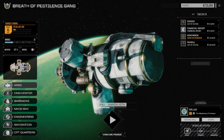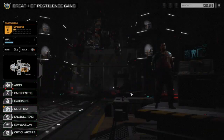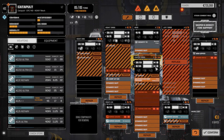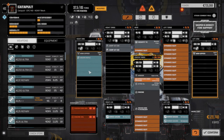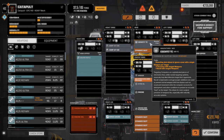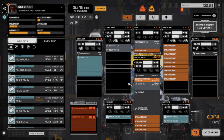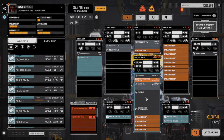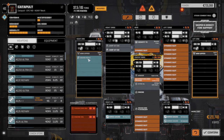Hey, welcome back to another episode of my rogue tech series. Today I want to do a couple of things - refit our mechs a bit. We picked up the catapult last episode and never got a chance to see what was in it. We got endosteel, a repairable gauss rifle, some ammo, a TC cockpit which is excellent, an ultralight gyro, and more endosteel.